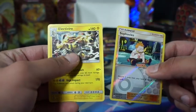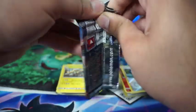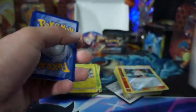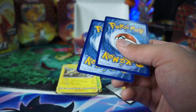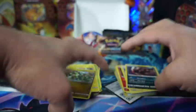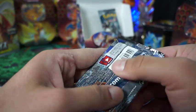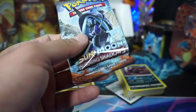Can the Charizard be pulled? Last three pack magic. Going Zard hunting. If you guys haven't seen the new Eevee sets — Eevee Heroes coming out — you guys better be ready for that because nothing but heat. It's going to be crazy.